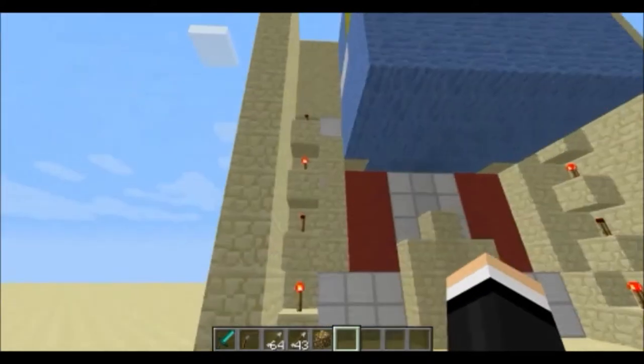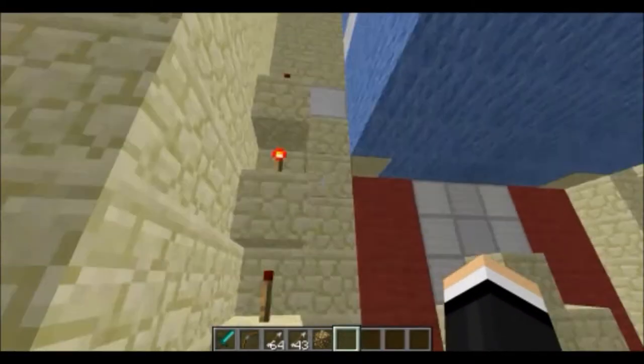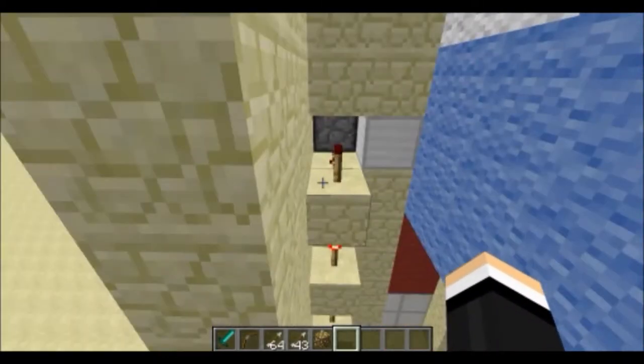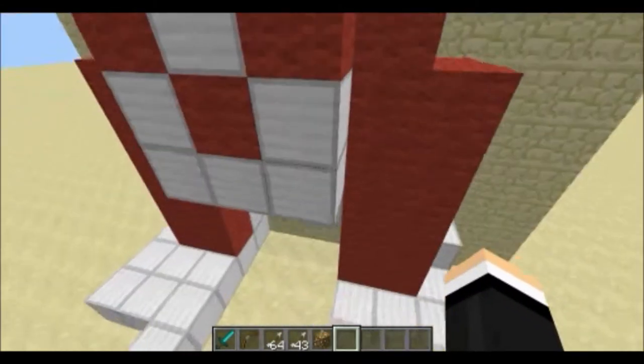Here is where it comes up from, and then it goes into both of these pillars, which then go up and power that piston right there, which pushes the redstone block and the dispensers which shoot arrows.